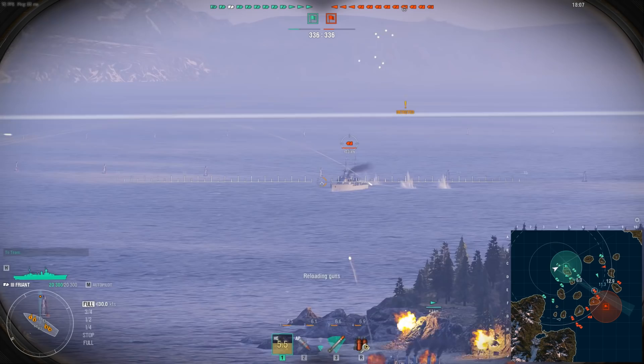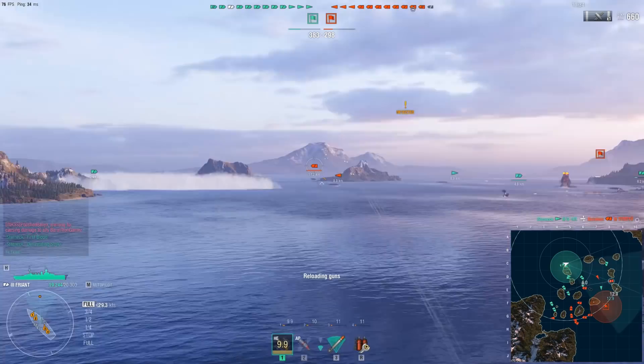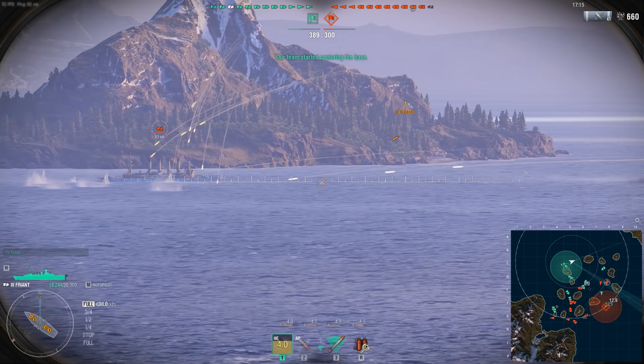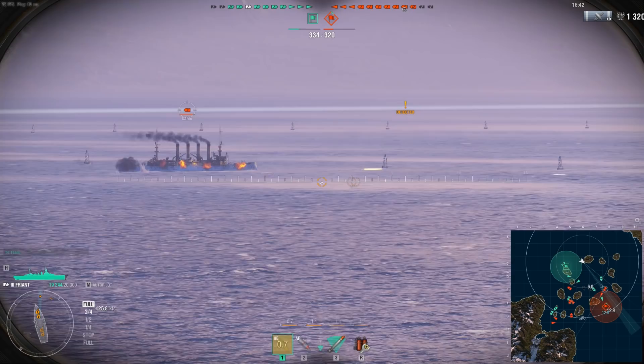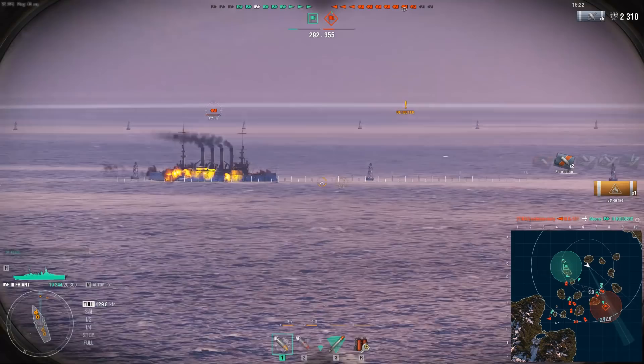Our first hit — we're on the board! Salvo's away on what looks like a St. Louis. We need to adjust our fire. Now I'm penetrating. We're firing HE, which the French allegedly have a greater chance for starting fires. We can turn pretty well. I don't normally play cruisers — it's normally destroyers or battleships. My torpedoes have a range of six kilometers. We set them on fire — excellent. That means they're going to have to use a repair, or we'll just continue getting fire damage. Looks like they went for the repair option.